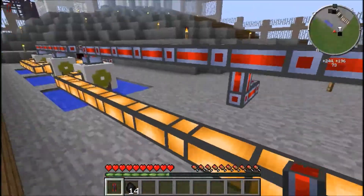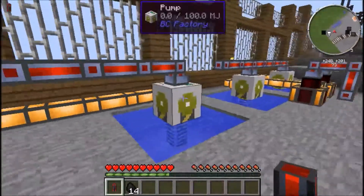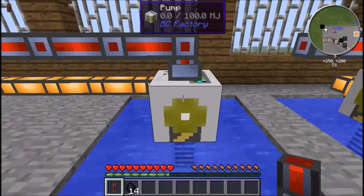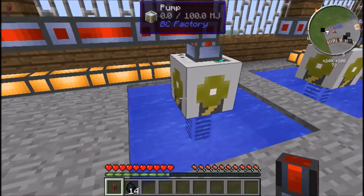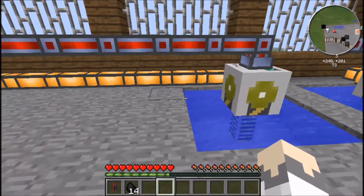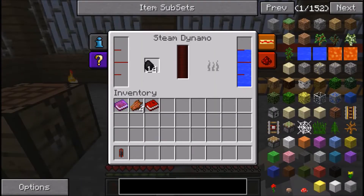Make sure the fluid duct is connected from the pump to your steam dynamos, because water will travel out of that. If you don't have some way of pumping it out nothing will be created, because the pump itself doesn't have an interface - so water might be being pumped but until you connect it nothing will be pushed out.